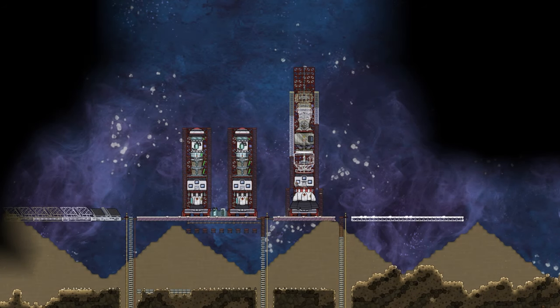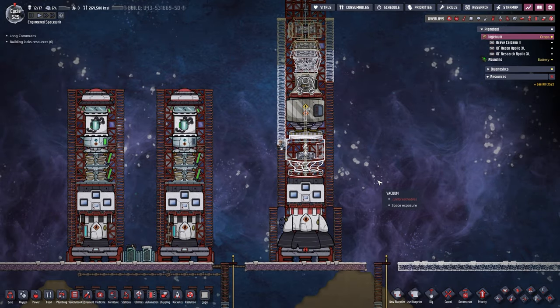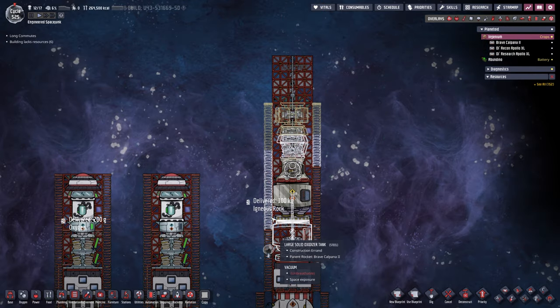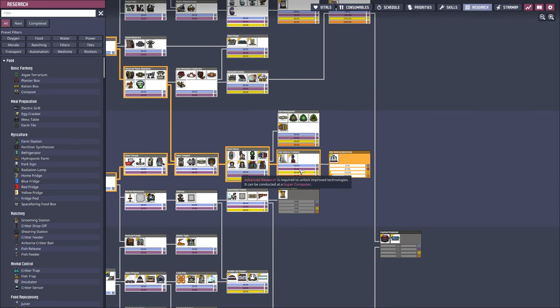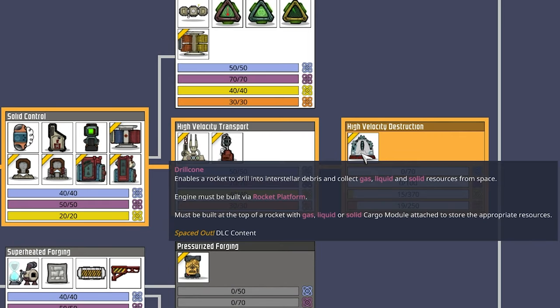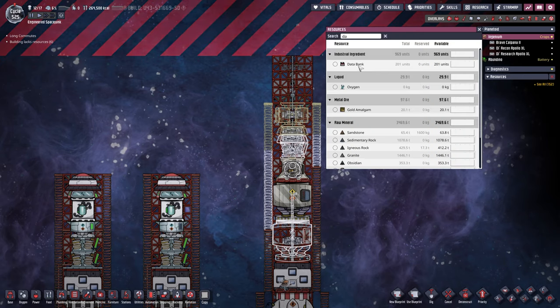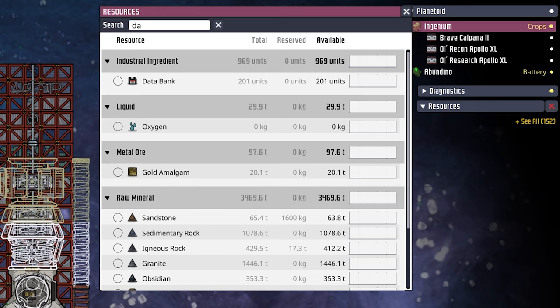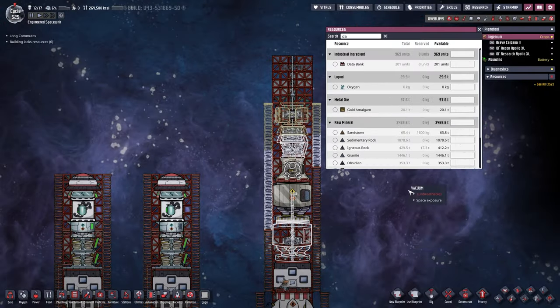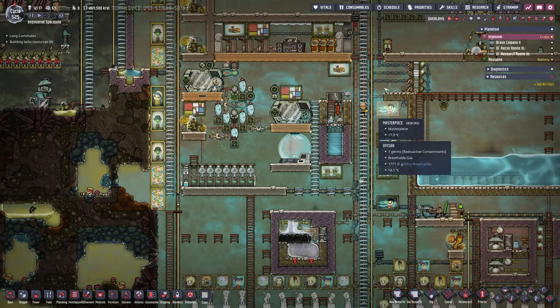Let's turn the overlay back on and take a look — yes, everything's coming along. We already put in the piping, it just needs to get built. In research we already have the high velocity transport, and here is the drill cone — what we are going for. Let's zoom in: the drill cone needs a total of 250 data analysis research. Do we actually have enough databanks? All databanks: 201 — we are definitely not having enough.